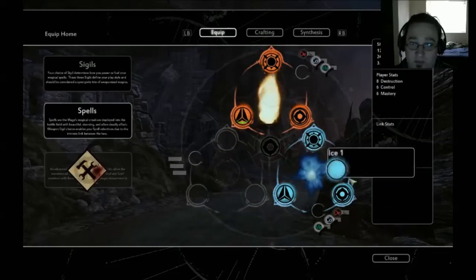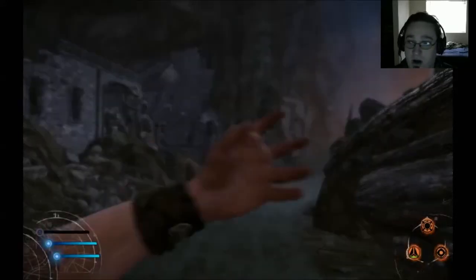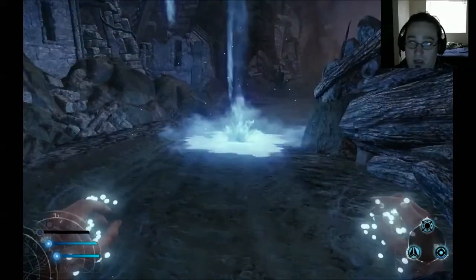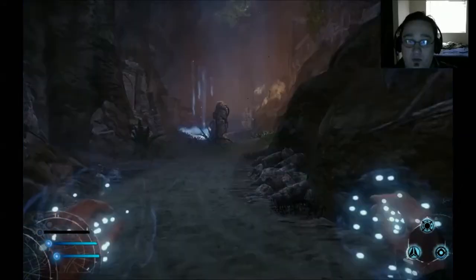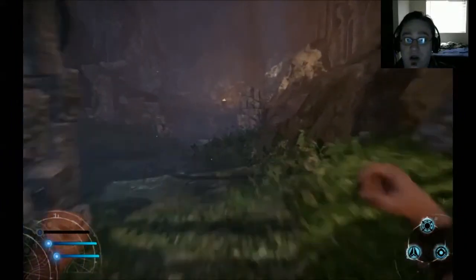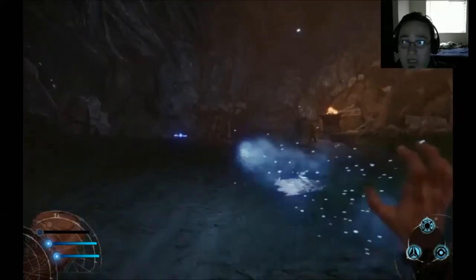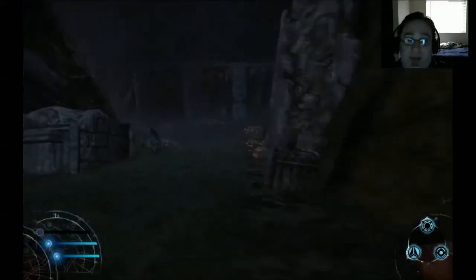We'll equip that as our ice spell — this will be our new ice barrier. That changed our barrier; we can hold this up. The one thing I don't like is that if we hold up our defensive barrier and hit the attack button, it gives us this AoE spell. I don't know if that's intended, but I would personally like to be on the defensive and cast at the same time so I can wade into combat and actually be a badass.